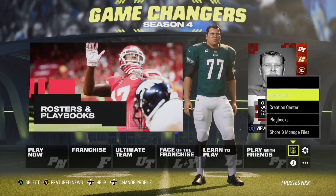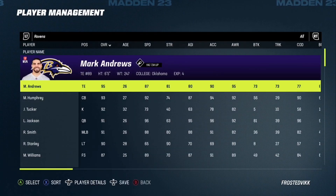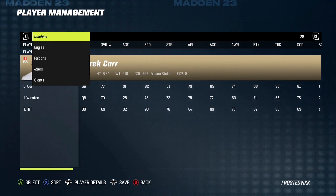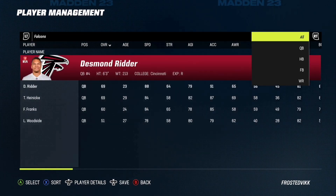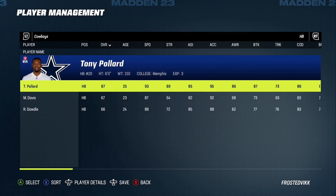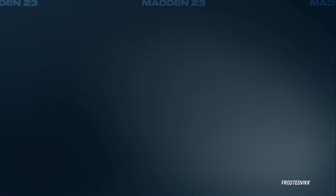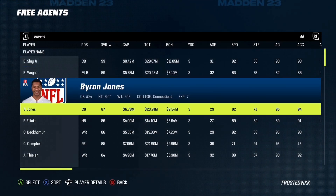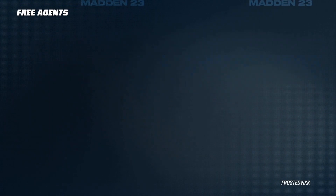In today's episode, I'm going to be showing you guys how you can get updated rosters just like these — where you have Derek Carr on the Saints, the Falcons with Jesse Bates, Zeke is no longer on the Dallas Cowboys so you just have Tony Pollard. And in free agency you can see Darius Slay, Bobby Wagner, Byron Jones, Ezekiel Elliott.